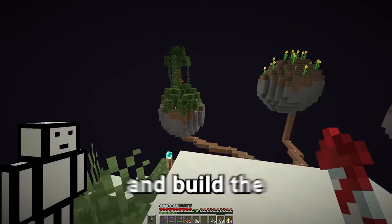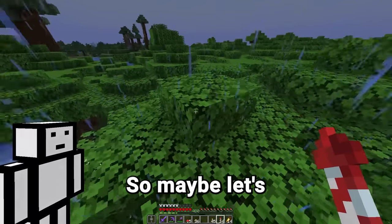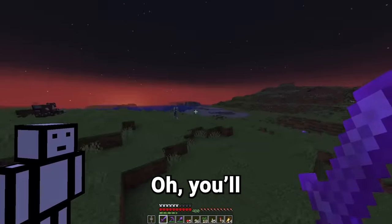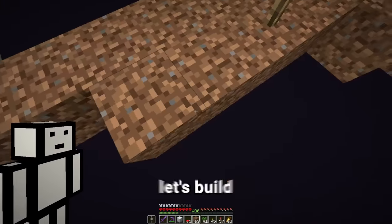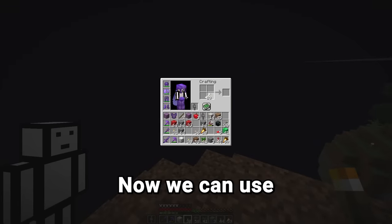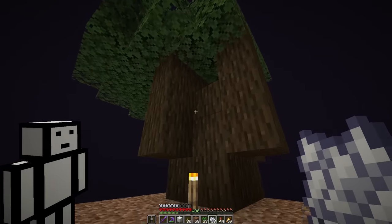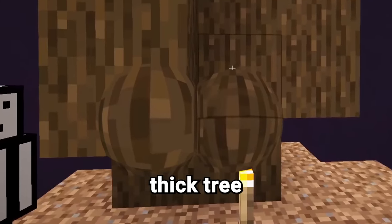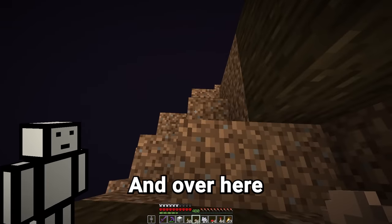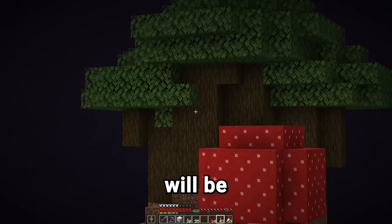Now we're going to make the most of these leftover mushrooms and build the dark oak forest planet. I've got fortune three — will this help? Yes. Let's build this planet. I may have forgot to get grass, so I'm just going to steal it from this planet. Now we can use all those skeleton bones, turn it into bone meal — and that is a thick tree. Now we need to sneak some mushrooms in here somewhere, and over here we'll put a brown one. Will it grow? No. Once the grass grows, that biome will be complete.